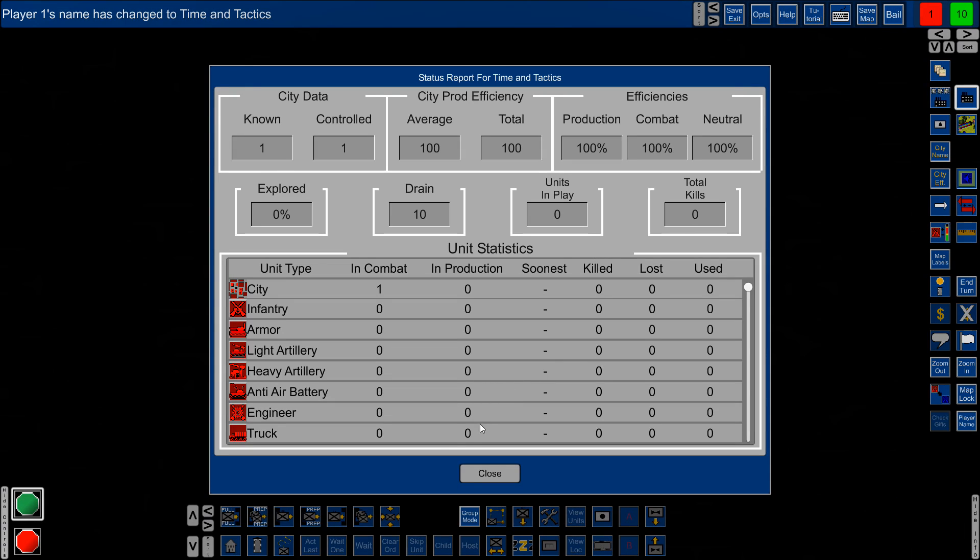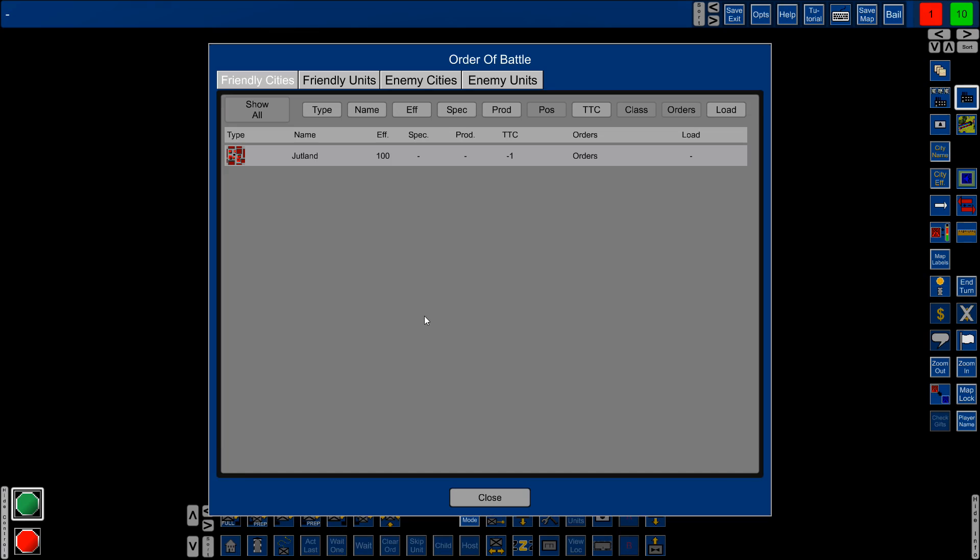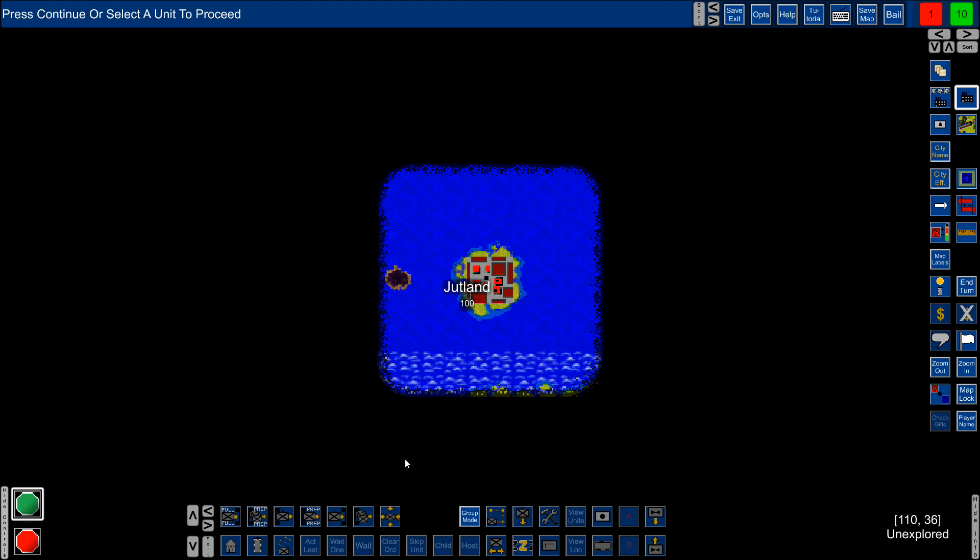I can go to the reports and get a status report. We have one city, that's it. If I go to the order of battle and click friendly units — nothing at all, one city Jutland, no enemy cities, no enemy units because we haven't seen them yet. There are a lot of buttons in the game but don't worry about that — it just makes things easier to do.